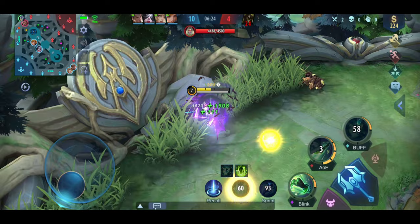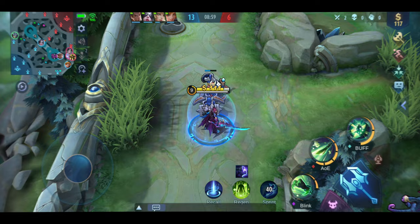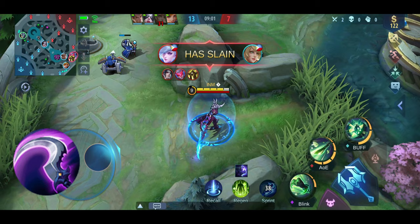Since his first skill has been revamped, it also became one of the best escape skills available in the game. These are some of Argus' core items. Hunter Strike is one of the most important items for Argus — he benefits a lot from the stacking movement speed. In addition, it provides a huge physical damage increase of 80 points, a cooldown reduction of 10%, and physical damage penetration of 15 points.